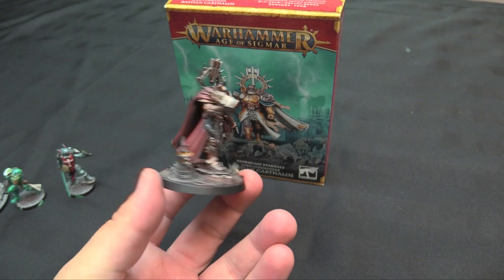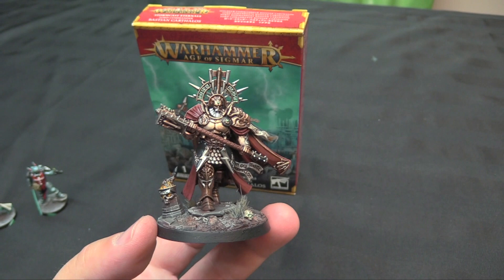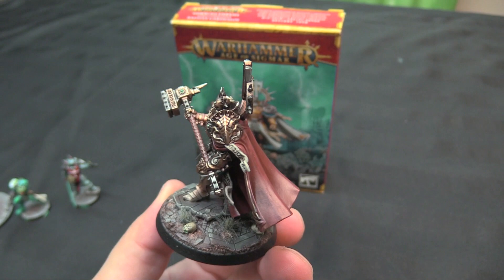That's the nice thing about Stormcast — like Space Marines, they paint up fast. He's neat, he's 300 points, so he's a little bit cheaper than Andrasta. He's very tied to Hammers of Sigmar — his whole jam is that he can issue an order to anyone, anywhere on the table, that's Hammers of Sigmar, once per turn. So he's like a Lord Empirotant: he gets a free order.